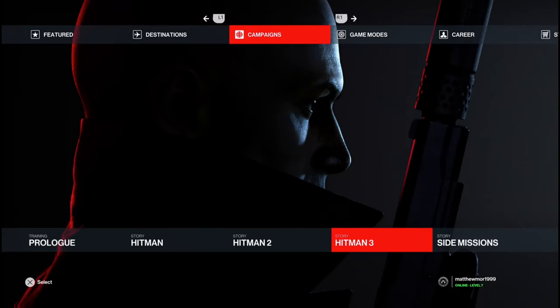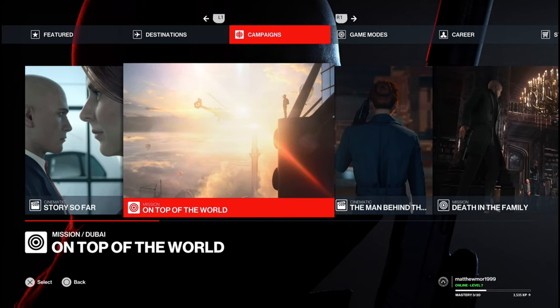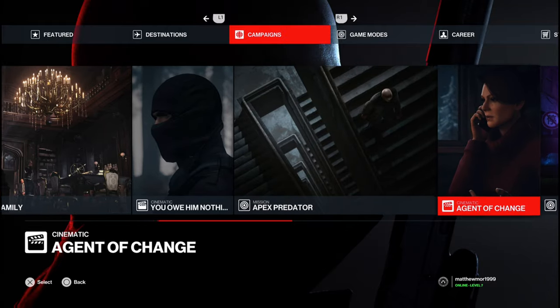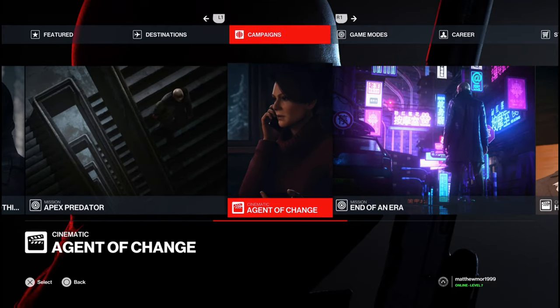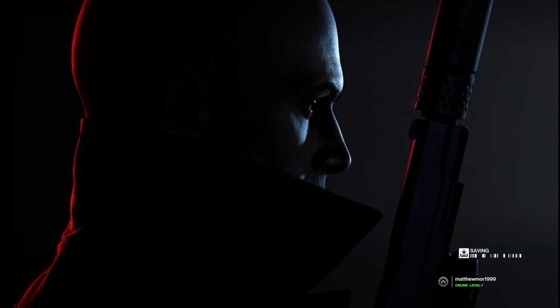What is up guys, man from Skullbusters and today we're on Hitman 3. This will be a trophy guide called Bird Art, and what you have to do is take pictures of graffiti of birds. Head over to campaigns and this is going to be the third story, which is the Apex Predator in Berlin, so go ahead and select that.